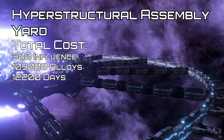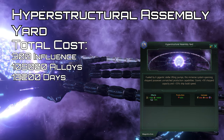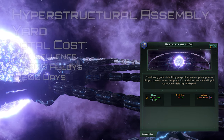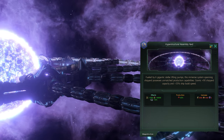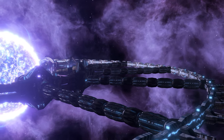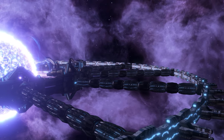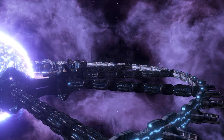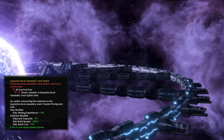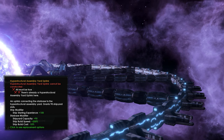A hyper-structural assembly yard must be built around a class A or B star. At the final stage, this produces 1,500 minerals, 1,500 naval capacity, provides 40,000 storage for all resources, and plus 75% ship build speed, at the cost of 3,000 energy, 3,000 engineering research, and 2 influence. Upon completion of the hyper-structural assembly yard inner ring, all planets and asteroid belts in the system will be removed. To access the shipyard upgrades, you must build the uplink building in the system's starbase, which gives 90 shipyard capacity, 150 starting ship experience, 100% ship build speed, and minus 15% ship build cost.